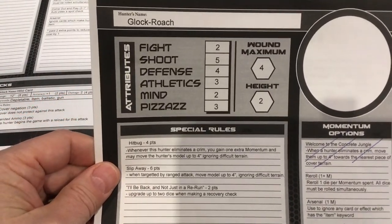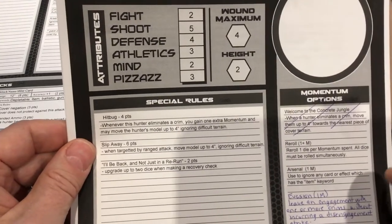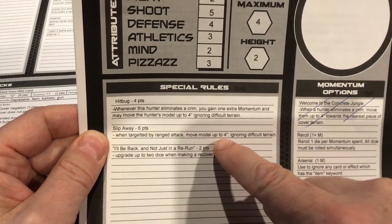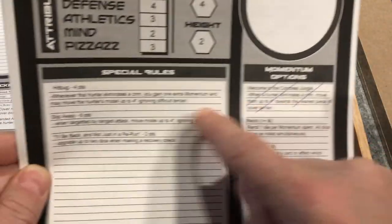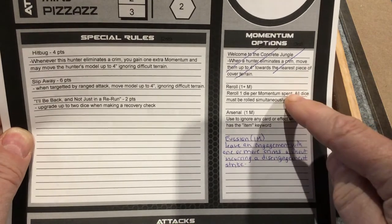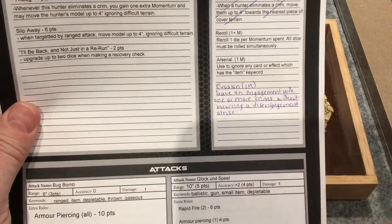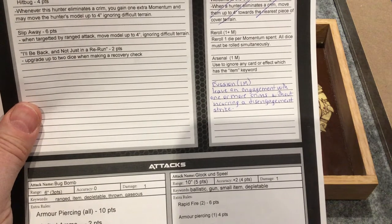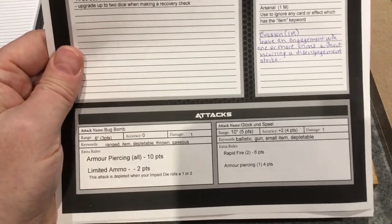Glock Roach has a fight of two, shoot of five, defense of four, athletics three, mind two, pizazz three, four wounds, height two. Hit Bug: when Glock Roach eliminates a crim, move him up to four inches ignoring difficult terrain. Slip Away: when targeted by a ranged attack, move him four inches ignoring difficult terrain. His momentum ability is now evasive - costing one momentum to leave engagements without taking a disengagement strike. He has a bug bomb with armor piercing and six-inch range, and the Glockenspiel gun with 10-inch range, plus-two accuracy, damage one, rapid fire, and armor piercing one.